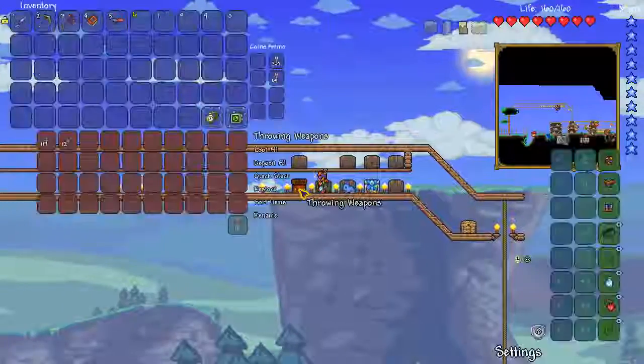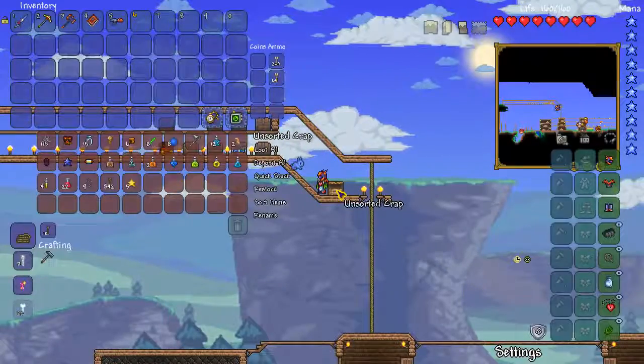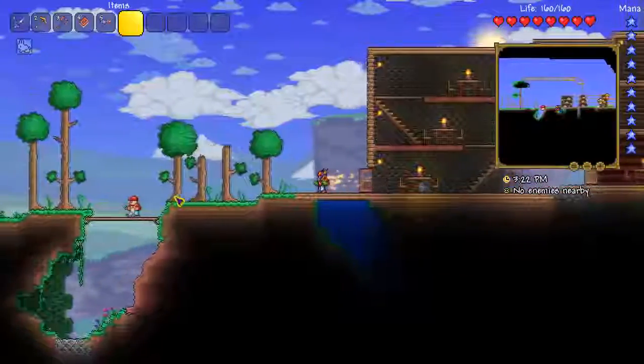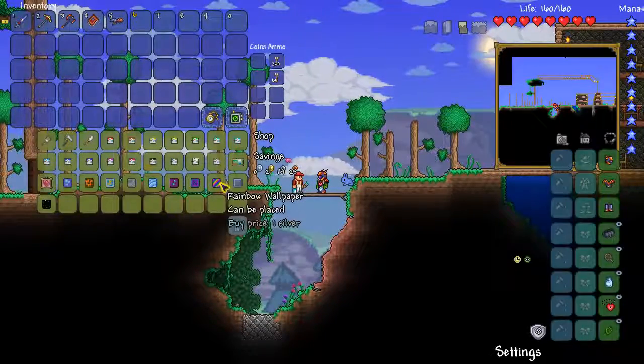That is a bit of a common problem when I accidentally pull the torch off the floor. And if I have to either have a chest floor or just can't figure out where they go for now, I've brought it here. I also got a new NPC while I was off-camera — this guy. He's a painter and he sells paint and stuff to put it on, as well as a few background walls, which are kind of cool.